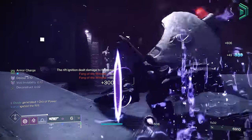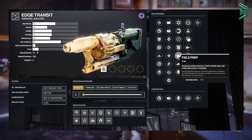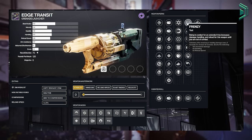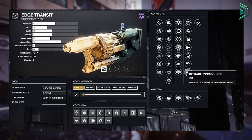The rolls for Edge Transit available in the first slot are Chain Reaction, Impulse Amplifier, Cascade Point, Repulsor Brace, Field Prep, Auto Loading, and Envious Assassin. In the second slot you can get Frenzy, Adrenaline Junkie, Deconstruct, Bait and Switch, Explosive Light, Full Court, and Destabilizing Rounds.